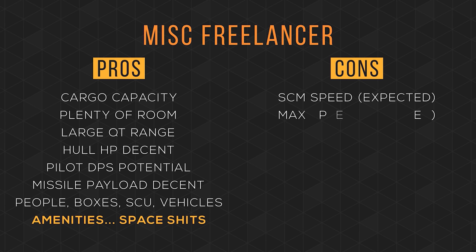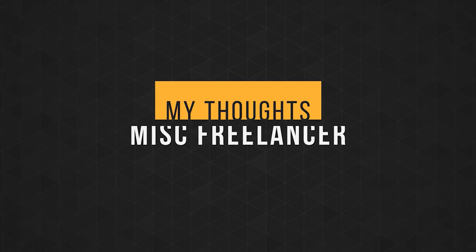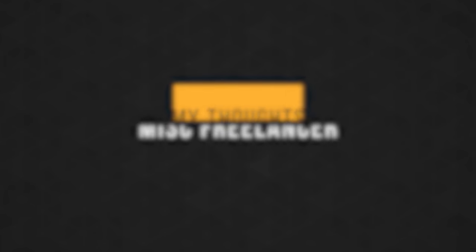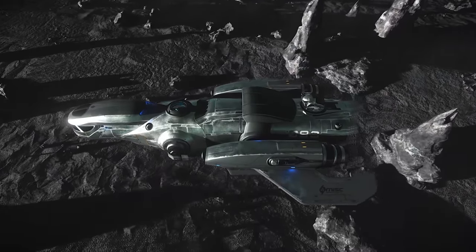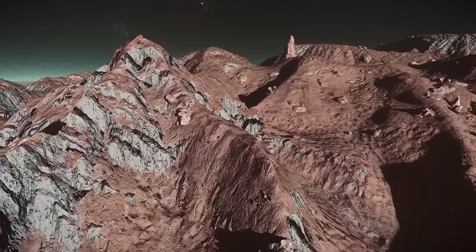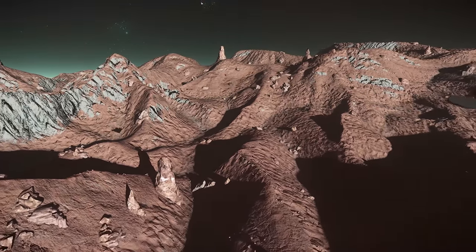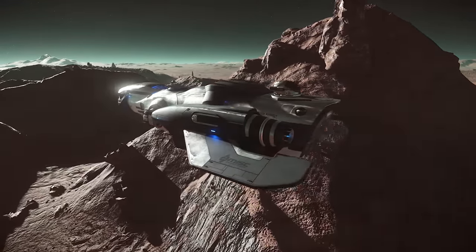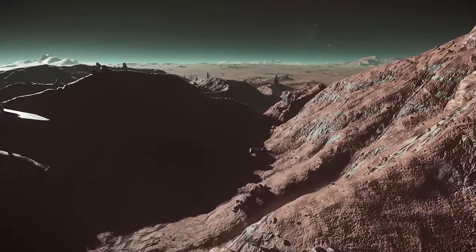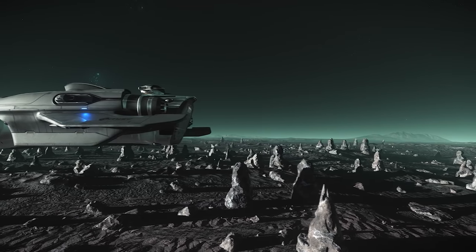For cons: its SCM speed and max speed are pretty slow, it can be pretty hard to stop, its view from the turret could be better, it has a blind spot on top and straight ahead, and a very common complaint is that the view from the cockpit is not very good. Overall, I think the Freelancer is the best medium-sized multi-role ship we have. It excels at PvE combat, multi-crew gameplay, long distance journeys, and taking land vehicles planetside. Its only real con is its speed, and considering it's Star Citizen's equivalent of a semi-truck, this is to be expected. If you are new or an intermediate player, you should be using this as your primary ship. If you're looking to upgrade from the Cutlass, both ships are great — it comes down to whether you want the nimbleness of the Cutlass or the tankiness of the Freelancer. Either way, you can't make a bad choice. The Freelancer is free right now, so there's no need to buy one at the moment.